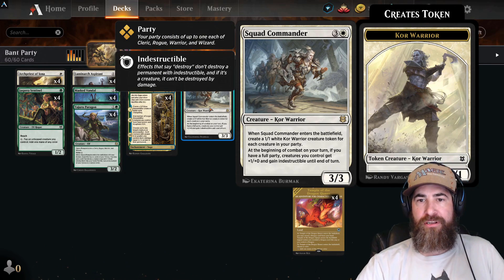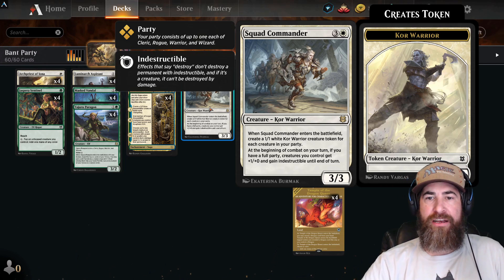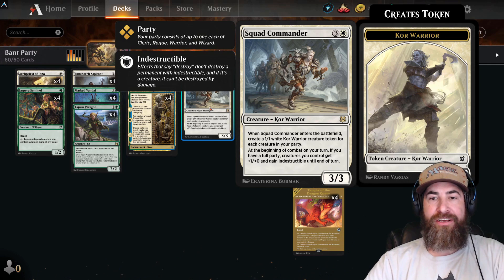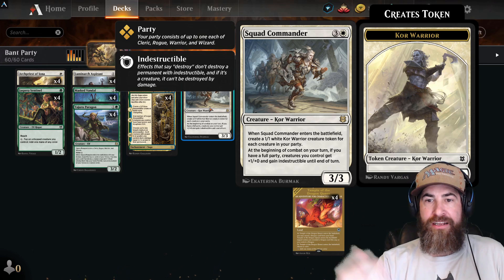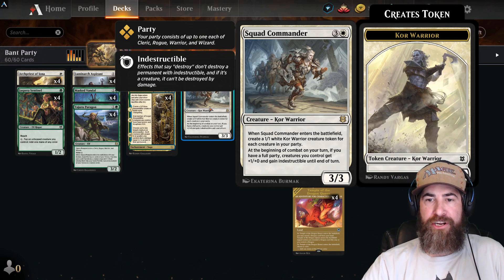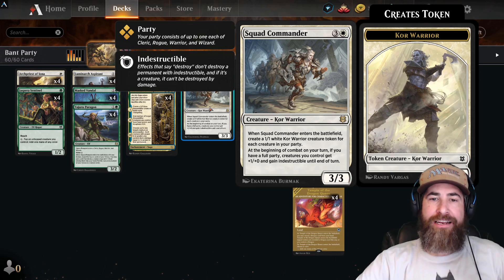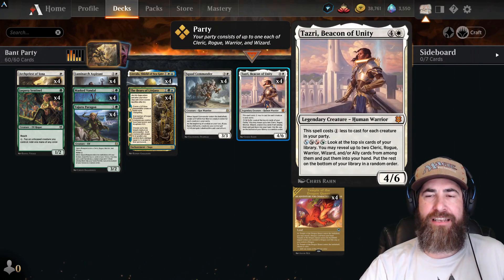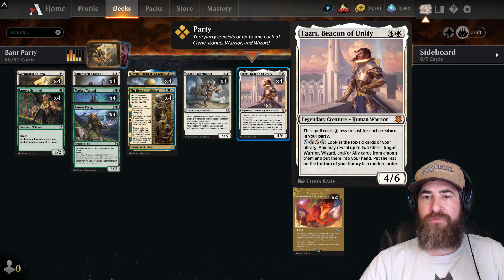In our four slot we have Squad Commander — one white three colorless for a 3/3 Core Warrior. When Squad Commander enters the battlefield, create a 1/1 white Core Warrior creature token for each creature in your party — you're guaranteed at least one 1/1, but you could get up to four. At the beginning of combat on your turn, if you have a full party, creatures you control get plus one plus one, gain indestructible until end of turn. Get out of here — all of these full party benefits are absolutely insane.